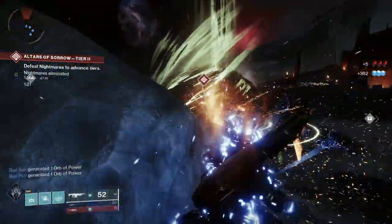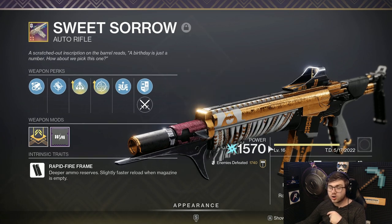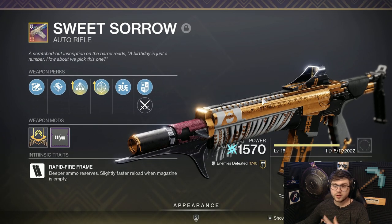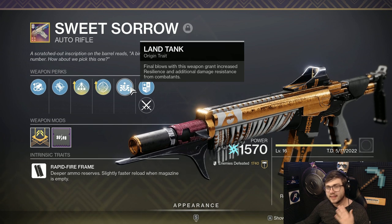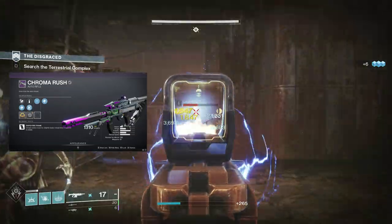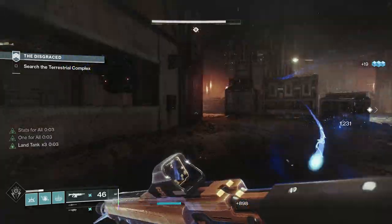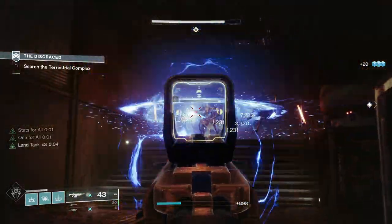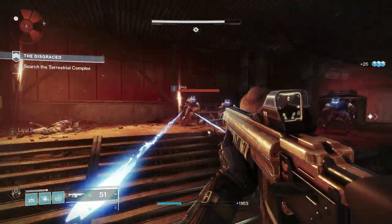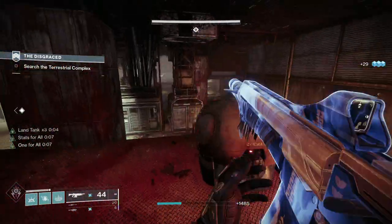There are some pretty good Arc weapons in the game right now that are slept on, and I think the number one contender is the Sweet Sorrow auto rifle. The Sweet Sorrow is a 720 rounds-per-minute Arc auto rifle that came from the previous season, so it has the origin trait Land Tank. It's very similar to the Chroma Rush, which is a lot of people's favorite auto rifle right now, and 720s are generally the best auto rifles for PvE. Higher fire rate weapons just do their job better at clearing, which is what most primary weapons are for anyway.